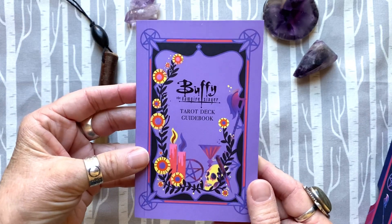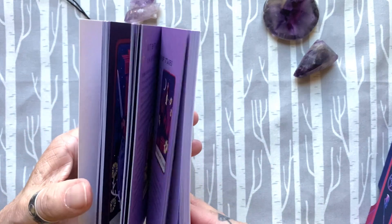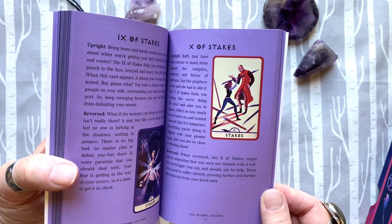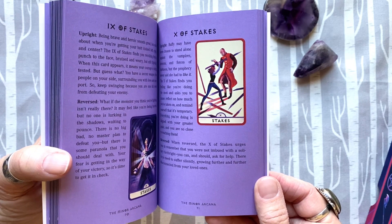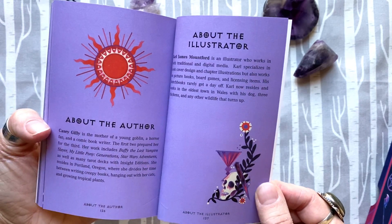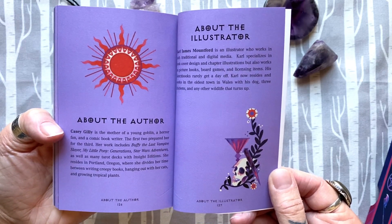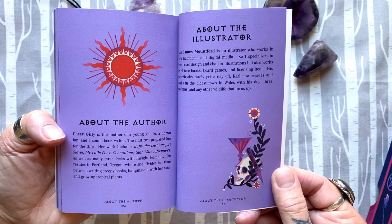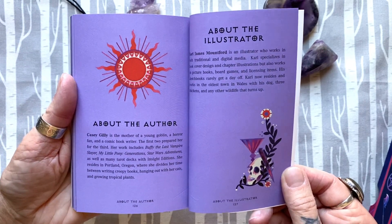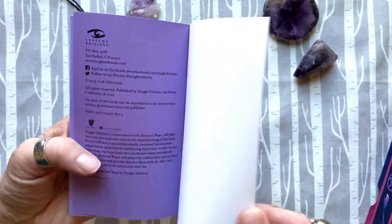Whoever edited the book didn't know Buffy, because there are a couple of places where the images don't match the descriptions. The descriptions do apply to the particular card and the meaning is appropriate, but they talk about a different Buffy scenario than the picture on the card. For example, there's one point where Ben is on the card but they refer to him as Riley and the situation involving Riley. It looks like they might have done a switcheroo on the imagery before they released the deck. The author is Casey Gilley and the illustrator is Carl James Montford.